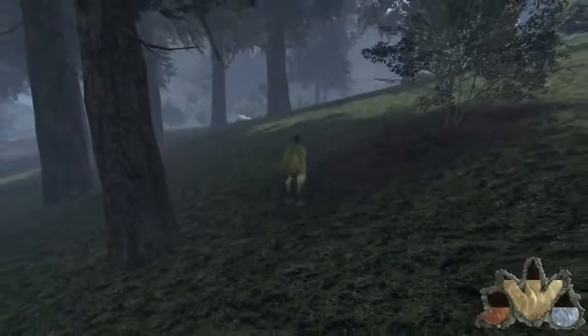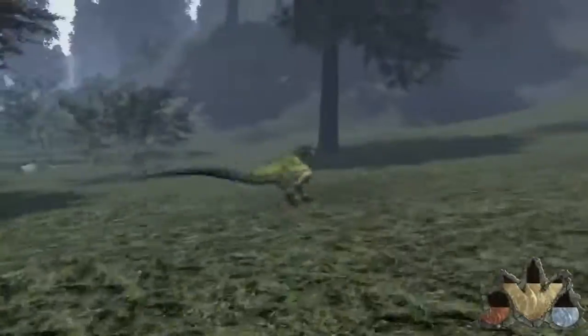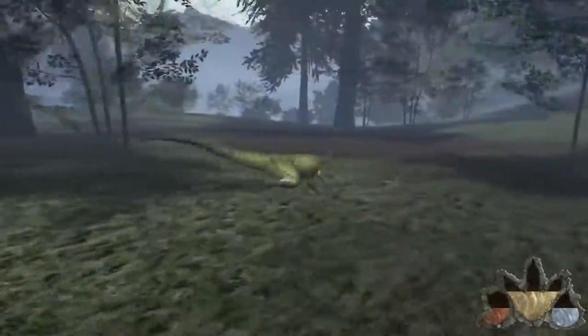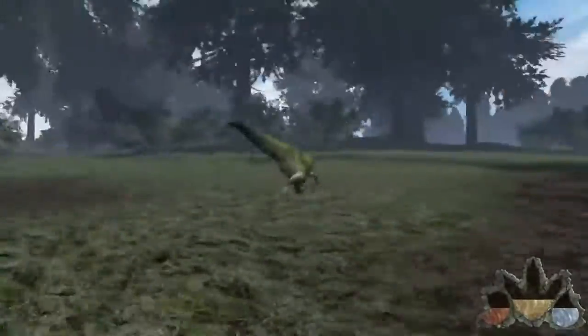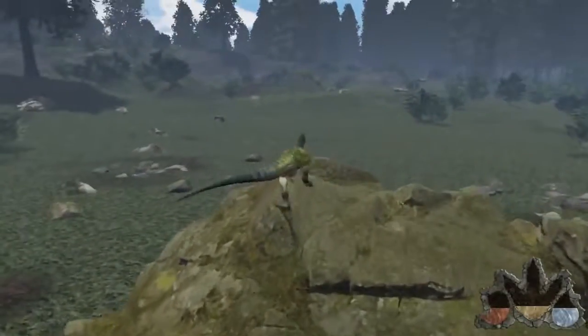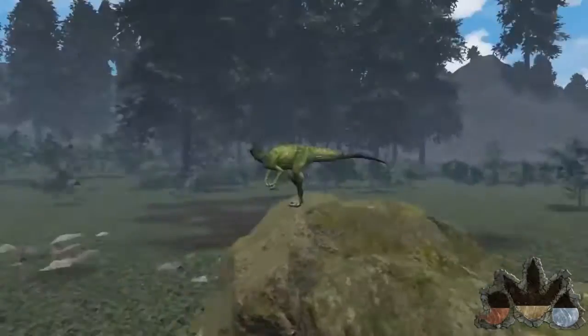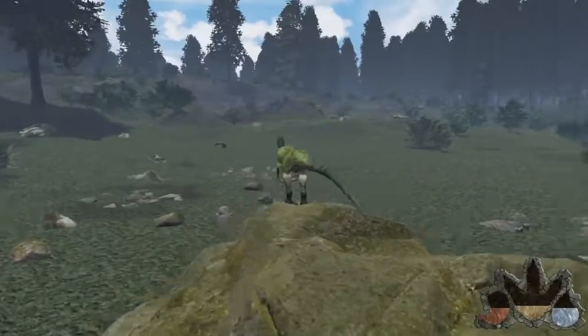Where the heck are we? I think this way leads to spawn — we're in that weird valley canyon-esque thing. Wow, we can really run for quite some time. It's a cool perspective being so low to the ground. We are 100% lost. This guy could be quite the tiny little terror once people get packs formed — I think he's one of the only ones that can cause bleeding currently.